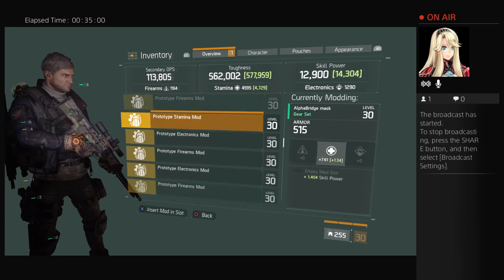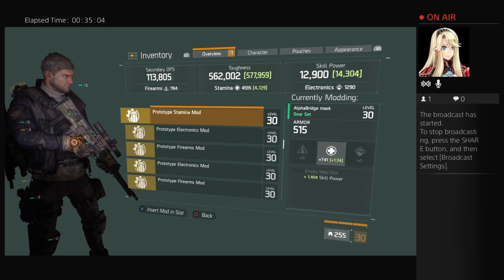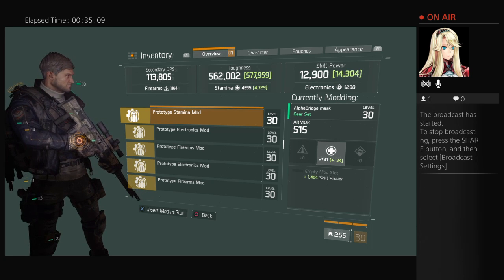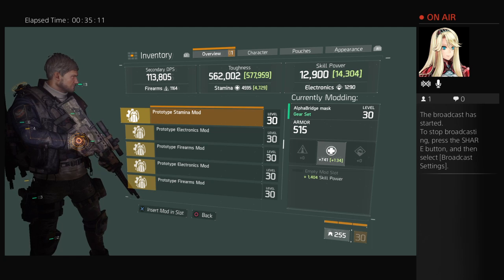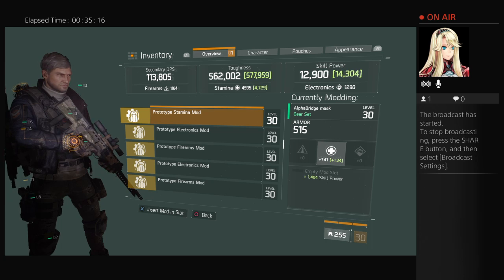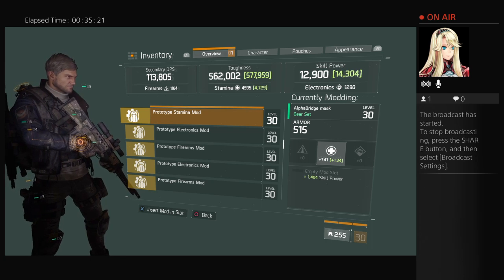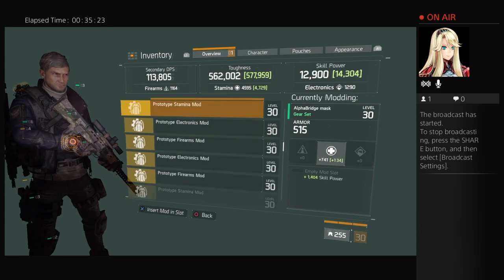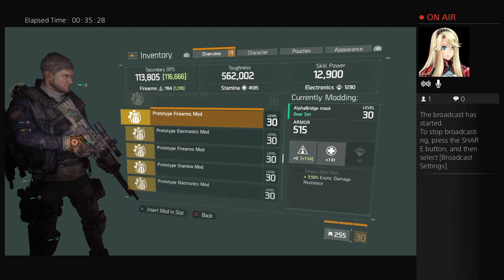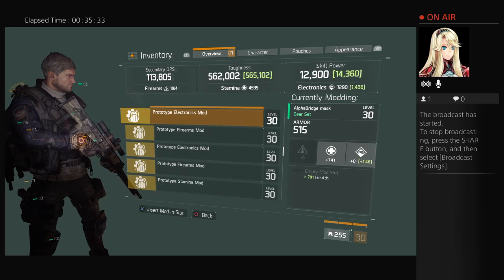There's a good one — look at that thing. Plus 1404 skill power and it's a stamina mod. Let's take a quick peek — can we peek the rest of them? There's one at 577. I'm going to run — what was the skill? 14,360.